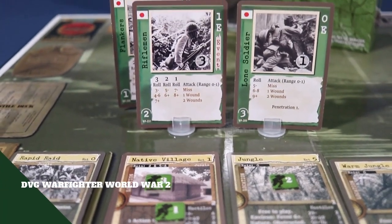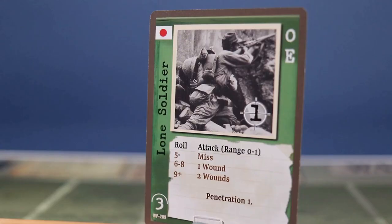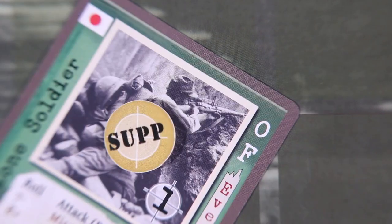Facing the enemy in Warfighter means going up against soldiers known as hostiles. Hostiles are similar to squad soldiers in that they have a weapons chart on their cards and do not use action cards. To attack a hostile, you must defeat its cover with a roll on a six-sided die, then score a hit on a ten-sided die. Scoring a hit and not defeating the cover results in suppression.